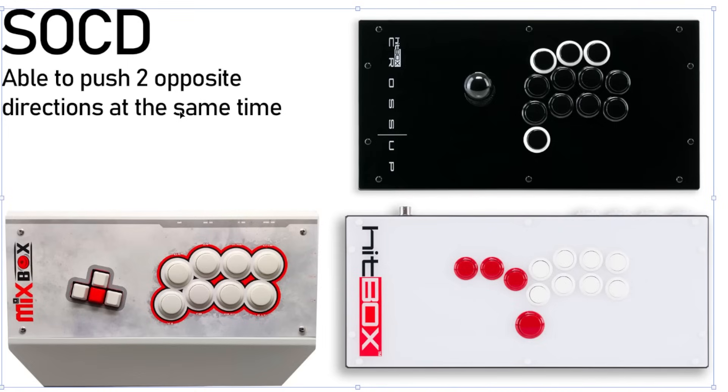SOCD stands for Simultaneous Opposite Cardinal Directions — basically it means they're able to push two opposite directions at the same time. On a mixbox, you could theoretically push both the left button and the right button at the same time, or the down button and the up button at the same time. On the cross-up, you have your left, down, right, and up buttons — up is on your thumb, so each digit has a direction rather than your middle finger swapping between two buttons.